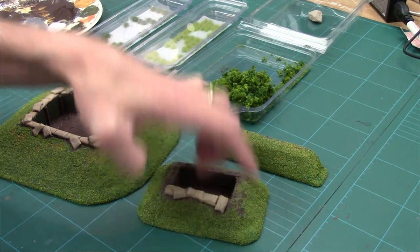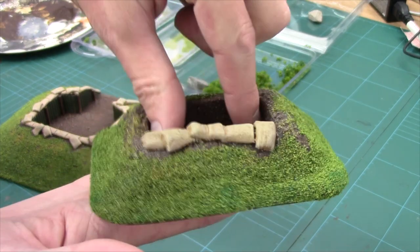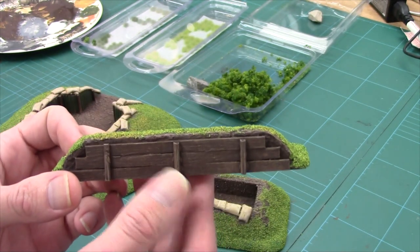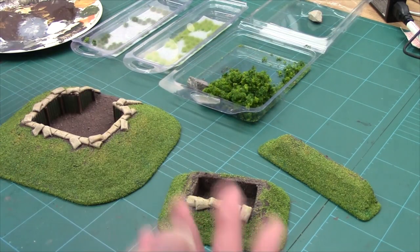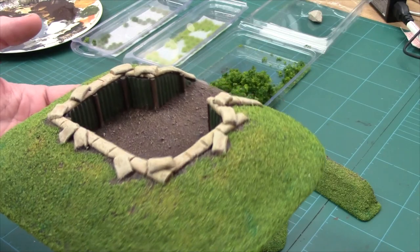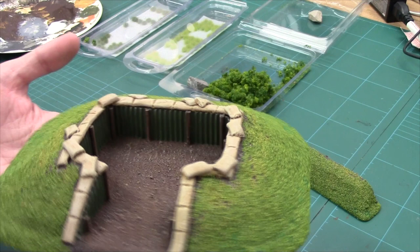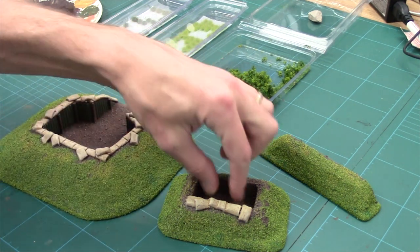They're all flocked up now. Lovely — simple but beautiful. We've got our breastworks — once we get some clumps on that it's going to come up lovely. Simple bit of dry brushing on the back just to get a bit of texture — you don't need to go absolutely fancy on these, especially if you're making lots of them. And then finally we've got our dugout or emplacement — you can see the shading on it, it works really well. The paint job isn't perfect, but you can do a much better one if you spend a little longer on it.